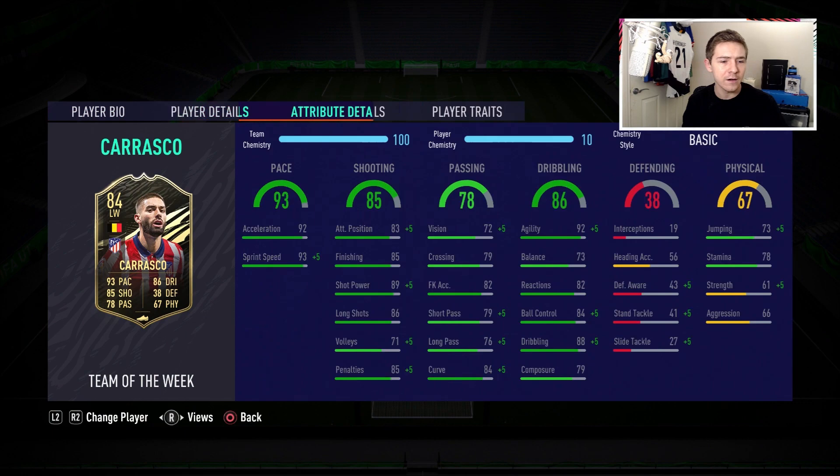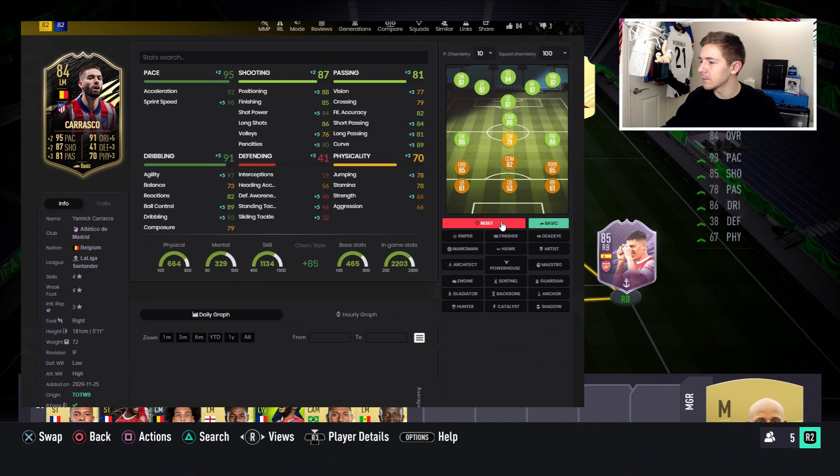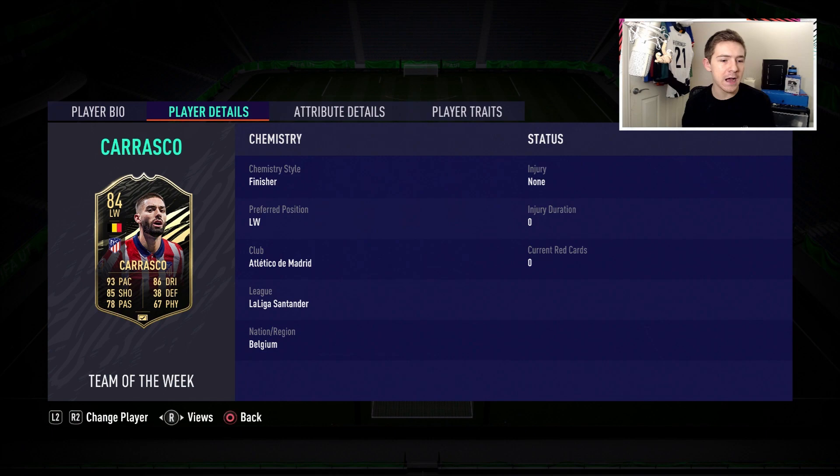Before we do that, let's discuss chem styles. For this guy I'm thinking we go with Finisher, because his balance isn't looking the best and that will give a little boost in that area. Another option could be Engine, but with Finisher we get a nice boost in that department and also a boost in the shooting department. You guys know I like my goal-scoring wingers, and with the shooting boost on this card his shooting stats become pretty insane. I think we're going to go with Finisher — let me know in the comments what chem style you would use on this item.